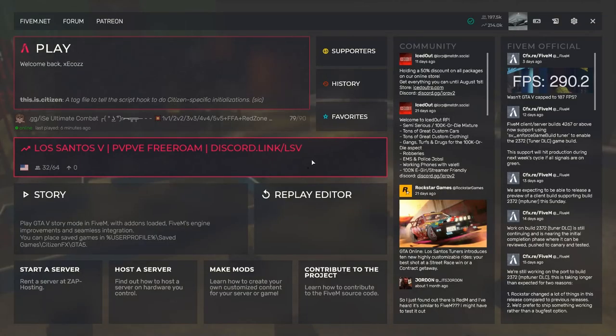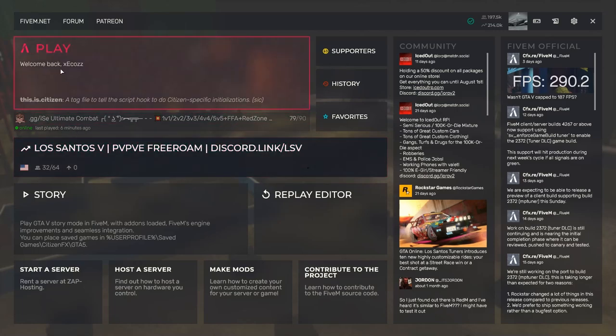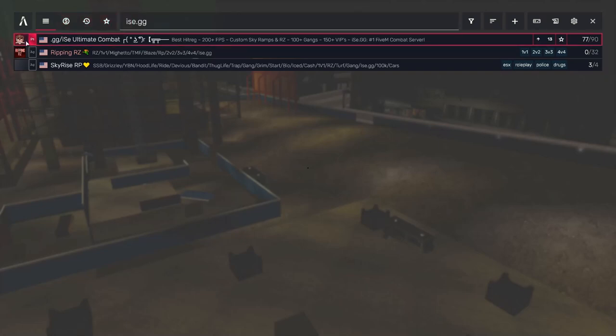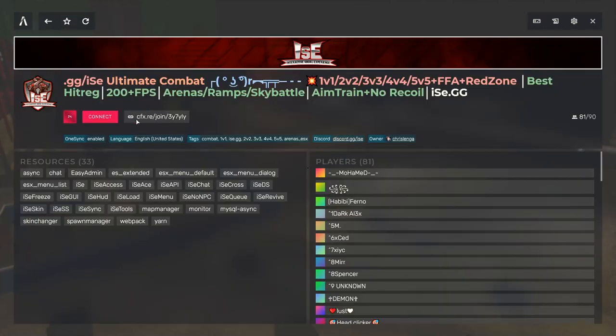Before I get into the aim methods and all that, I want y'all to join this server called IT.GG. If you don't know how to get there, click Play on the FiveM theme, then type this in as the search bar, and then click on this server right here. When you click on it, it's going to look exactly like this.